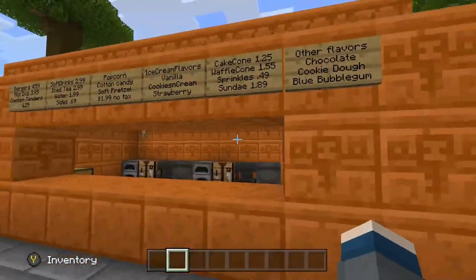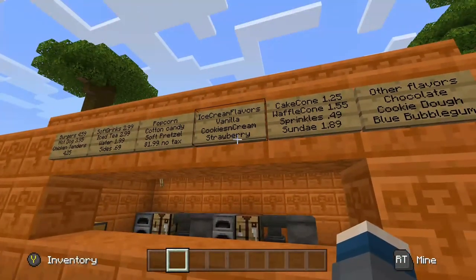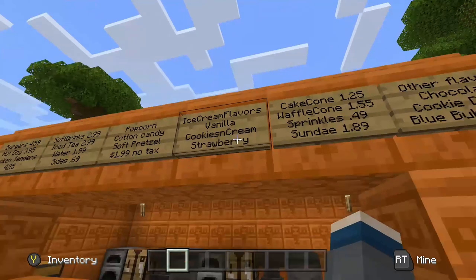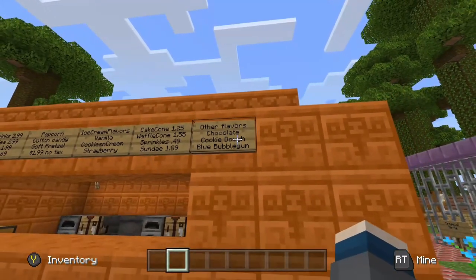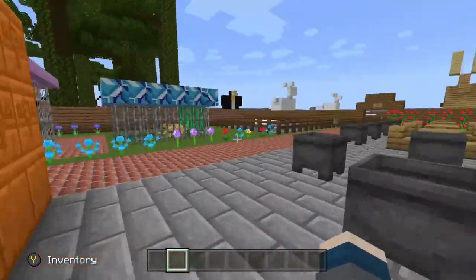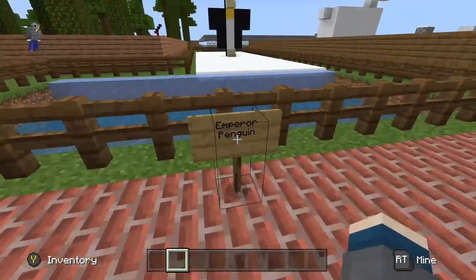We have another food court with a lot more food options — you still got all the usual stuff, and there's no tax so enjoy that. We have ice cream — vanilla, cooked cream shop — you have a lot of cool flavors.